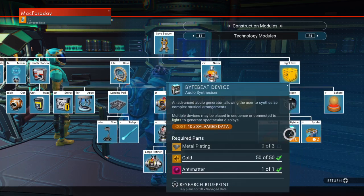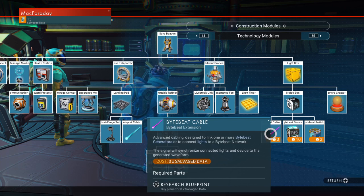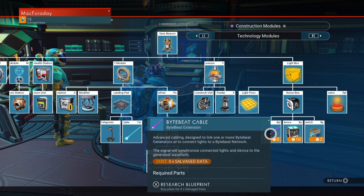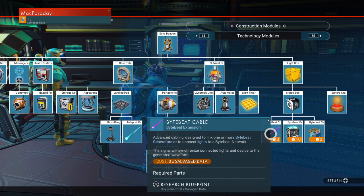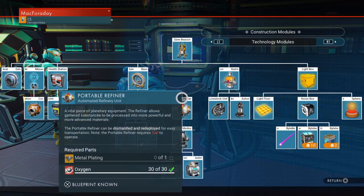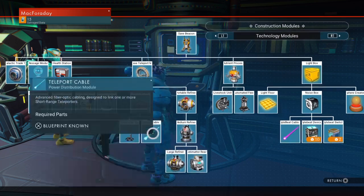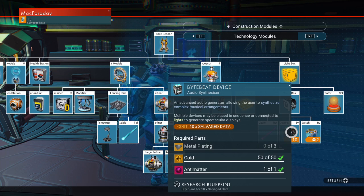ByteBeat is the new music making system — that's their new name for it. ByteBeat Cable: advanced cabling designed to link one or more ByteBeat generators or to connect lights to a ByteBeat network. The signal will synchronize collected lights and devices to generate waveforms. So it's basically another cable that we need — we have power cables, teleport cables, and now ByteBeat cables. And then the ByteBeat device: an advanced audio generator allowing the user to synthesize complex musical arrangements. Multiple devices can be placed in sequence or connected to lights to generate spectacular displays.